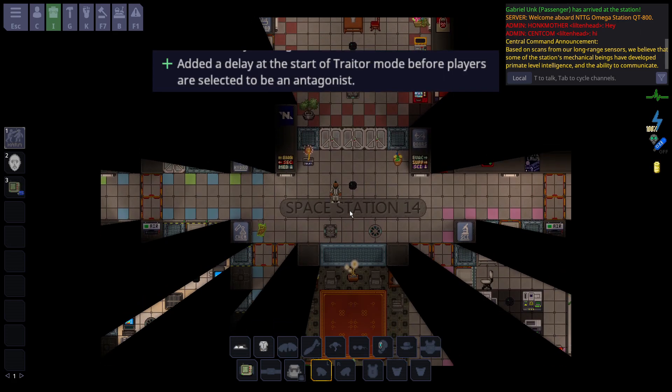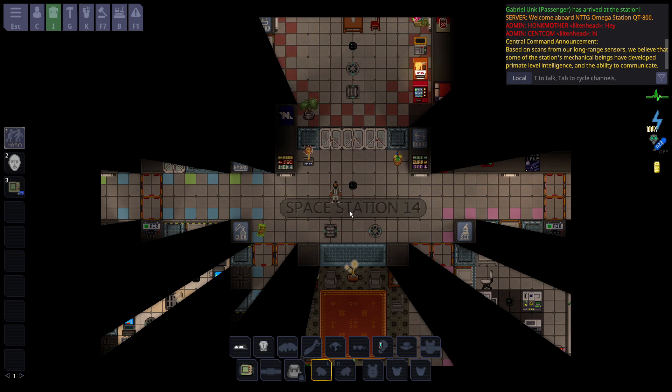Syndicates are now selected later in the round — they are not assigned on round start. It can be anywhere after five minutes and the timing is a little random. So if you join and aren't immediately syndicate, don't be one of the people that suicides immediately because you didn't get what you wanted — you could end up being a syndicate after a random amount of time.